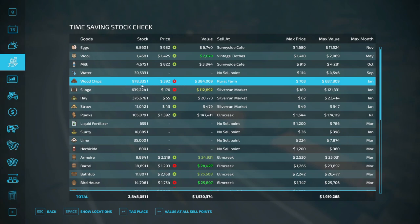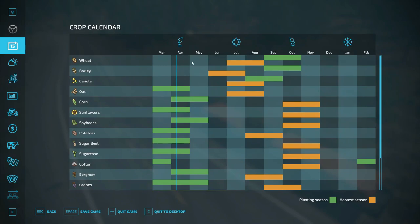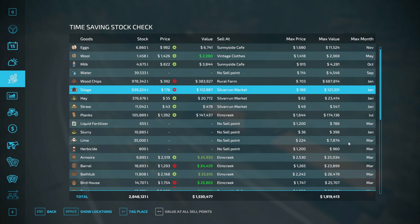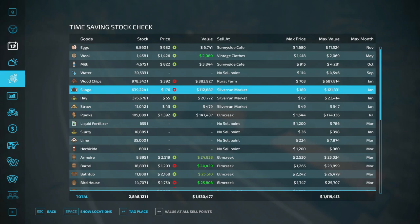At wood chips we got 978,000 liters. We sell in January, which I missed, but next January coming up we'll sell and we'll have almost a million dollars just in wood chips. We'll be growing by then too. Cellage is going down, bathtubs are going up. We're in April right now - April the first. May is the next thing that's close for wool - we ain't got very much but it's coming around.